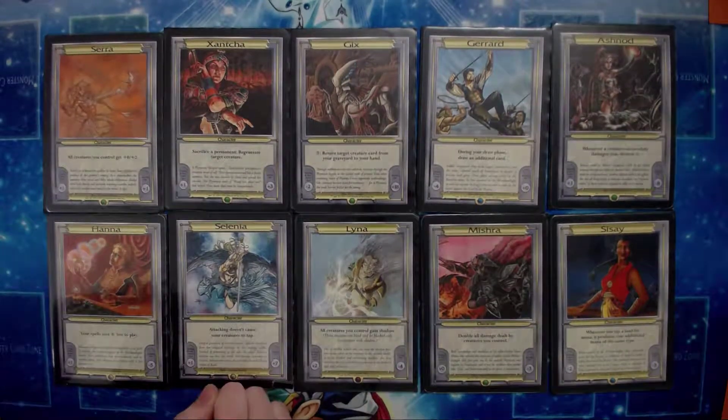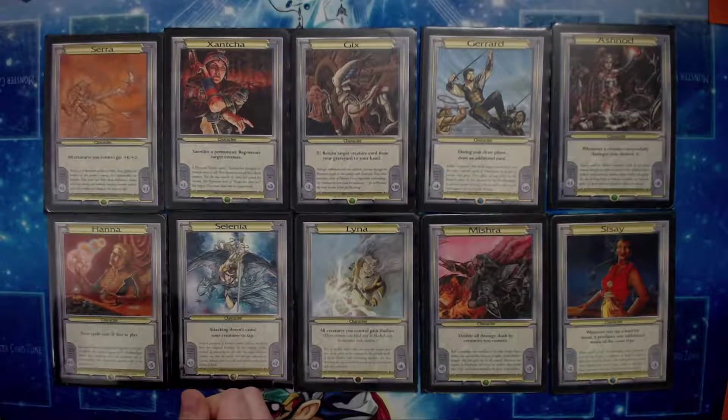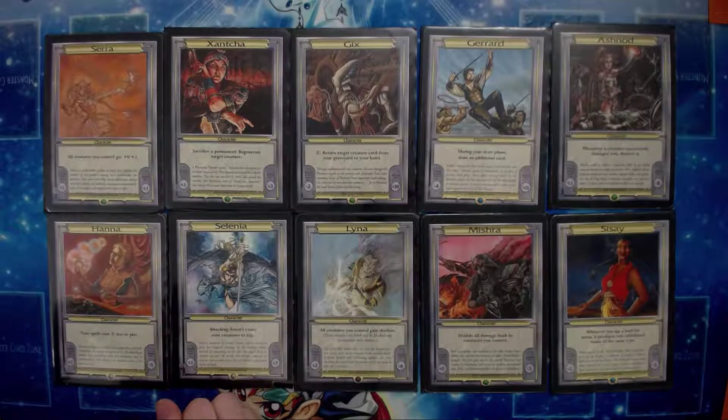But Sisei is another really strong one — it adds one to the mana that your lands produce. Kind of like a mana reflection effect. Very strong.